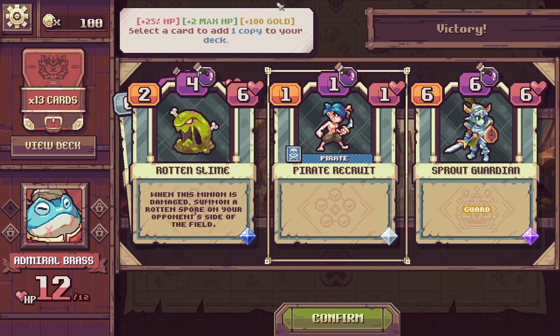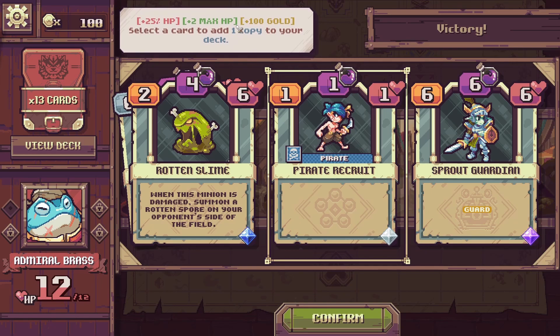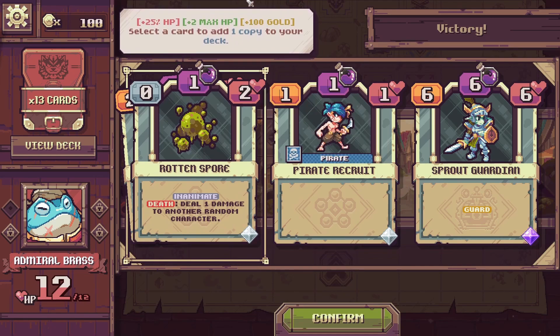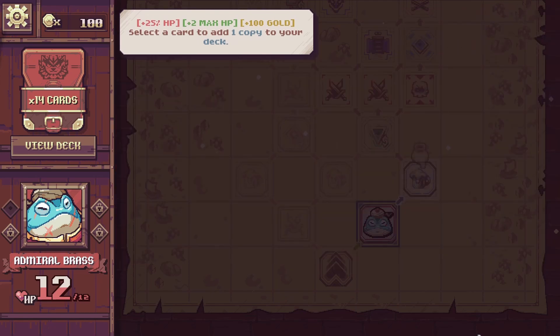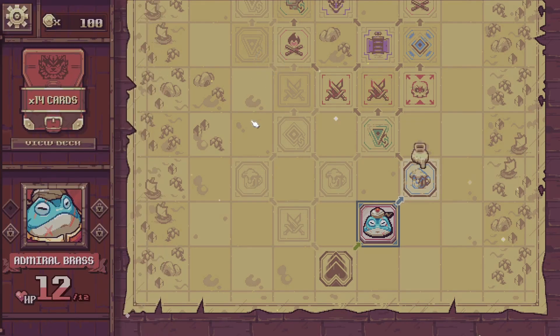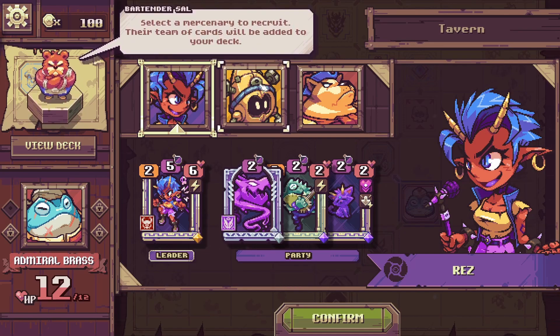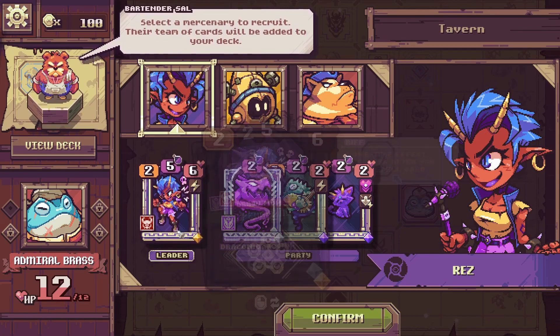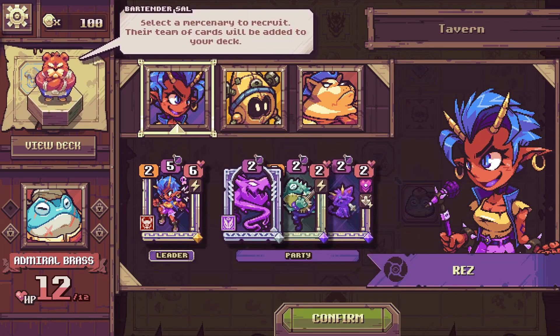Moving on to the tavern, we get to select a mercenary to recruit — their team of cards will be added to your deck. This is great because we get to see the other tribe cards we didn't see much of in the previous demo. We see demon cards including Infinite Riff: deal 1 draconic damage to a random enemy minion and add a Serpent Song to your hand, with a Riff one-time effect triggered after casting a spell.